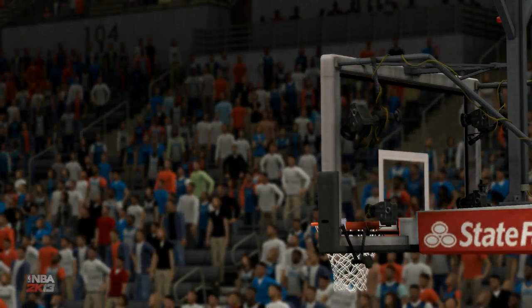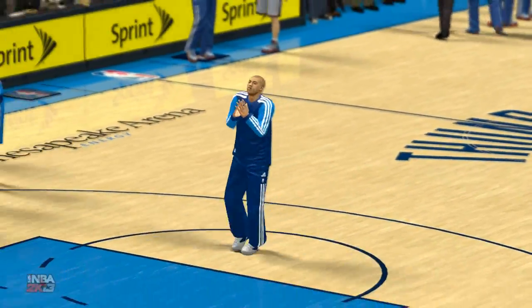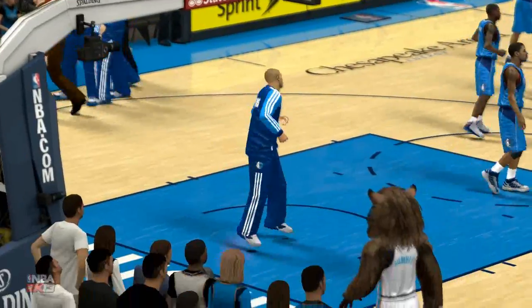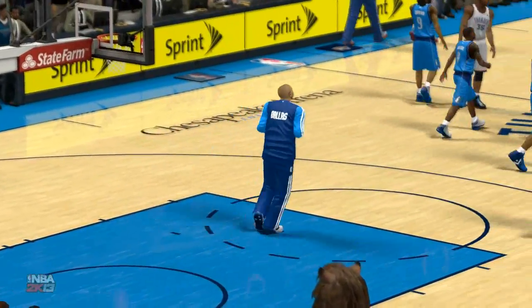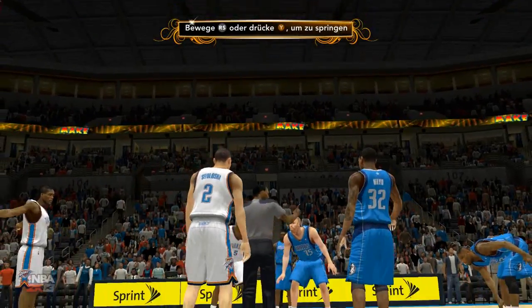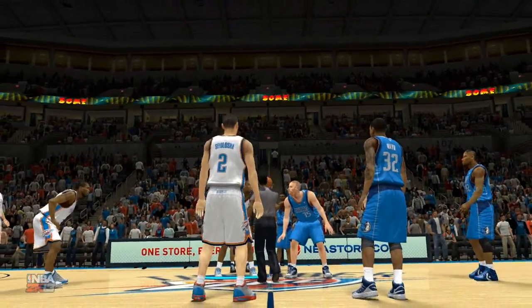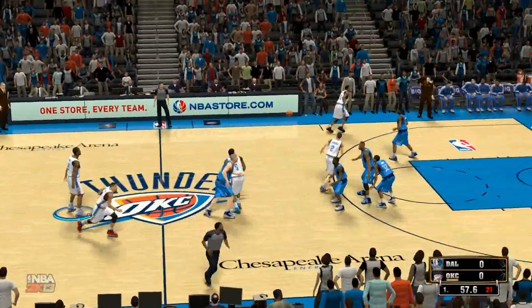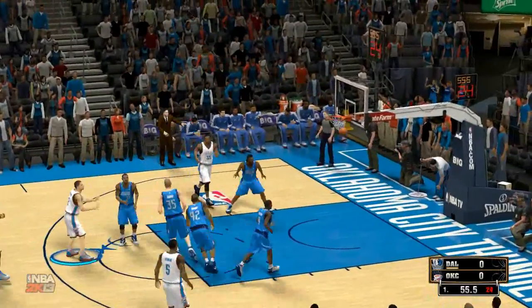Here are the starters for Dallas, brought to you by State Farm. We've got Chris Kamen. Collison is out there with Mayo. Then it's Elton Brand, and Crowder at the small forward position. And for Oklahoma City: Kevin Durant, Serge Ibaka, and Kendrick Perkins — their frontcourt trio. The backcourt comprised of Russell Westbrook and Thabo Sefolosha.